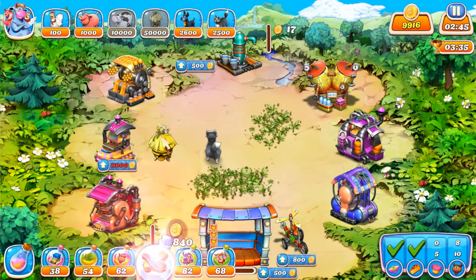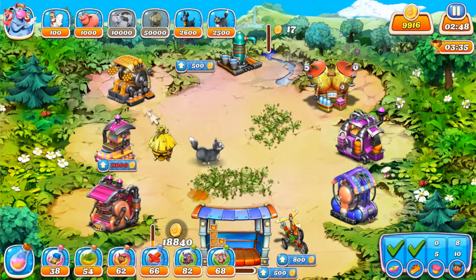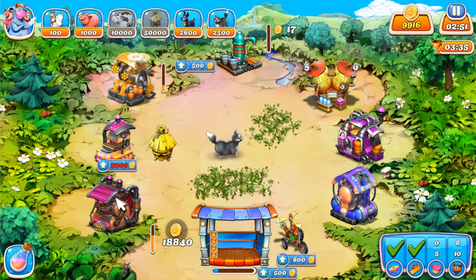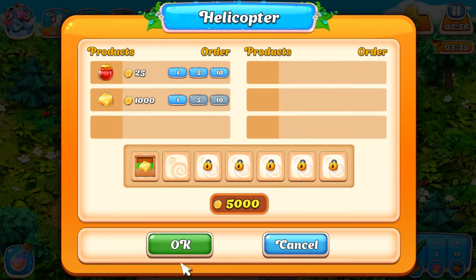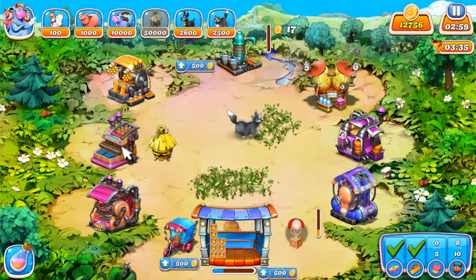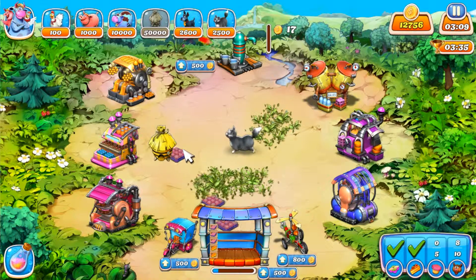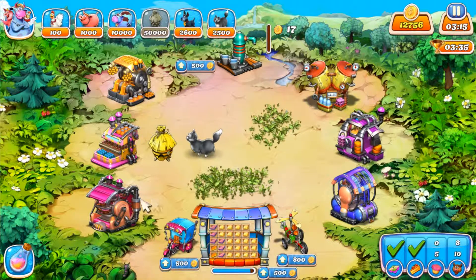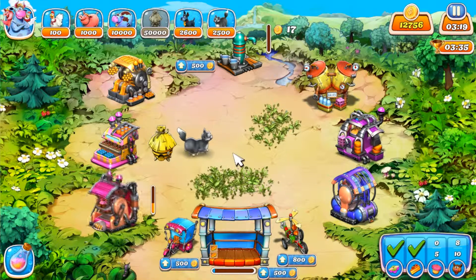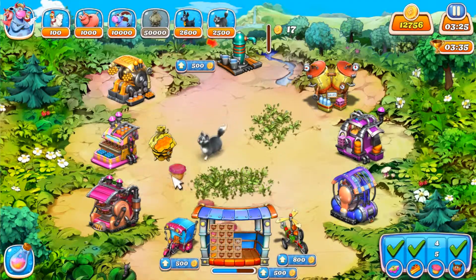Use it again, and again. That ordered a ten there. Now the bear is going to spawn at 322 here — that's the last bear we need. And there's all the cupcakes, and that's going to do it for level 88.